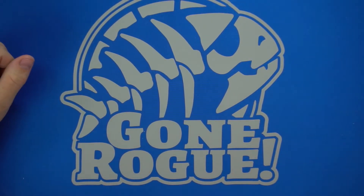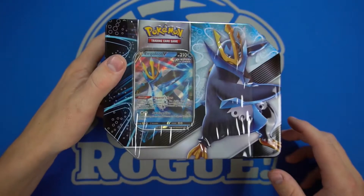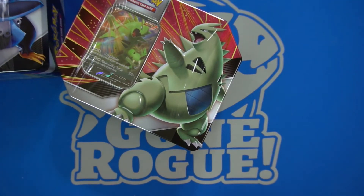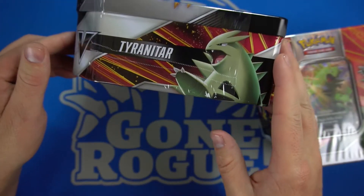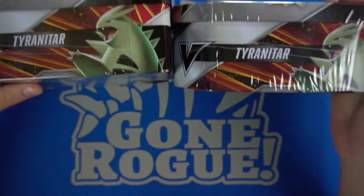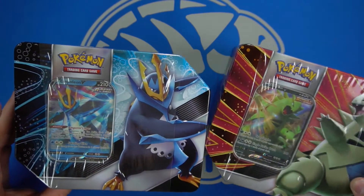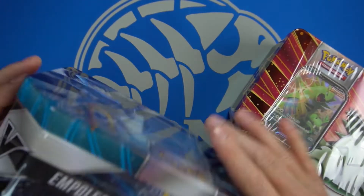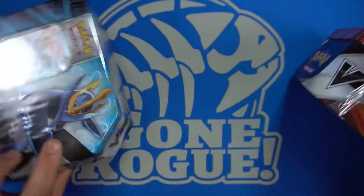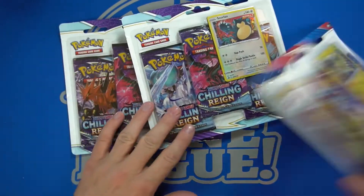Hi, Kevin with Gonro Games here with another Pokemon opening. Our patron 'So Deep' wants literally one of everything — there are so many products Pokemon releases. This is what one of everything looks like. We have the Tyranitar and the Empoleon V-Striker tins, and we have these three packs — three different types of three-packs with different promos.